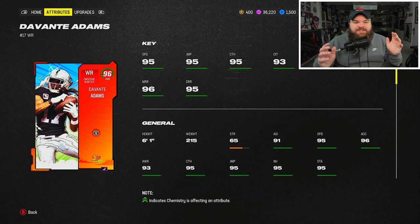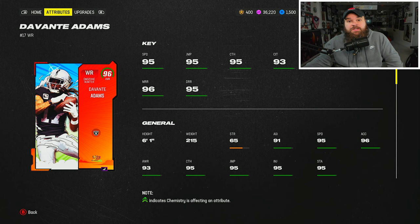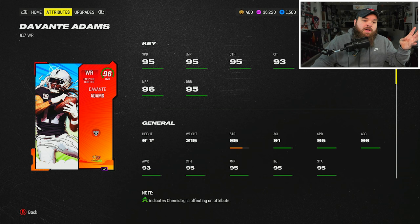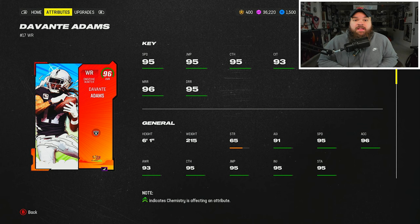Alright boys, that was the gameplay with Davante Adams. Final thoughts on the card: I think he's a top five receiver in the game but I don't think he's a top three receiver. Excluding theme teams I think it's looking like Megatron, DK, Derwin, and then probably Davante Adams. With his height — he's six foot one — Grab and Go and Third Down Threat both for zero AP, love the abilities. Ultimate team is literally all about abilities, that's what I value. Hope y'all enjoyed this video — leave a like, subscribe, and check the links in the description for the Twitch. Also check out the video where I ranked all the Genki Force cards in this drop.